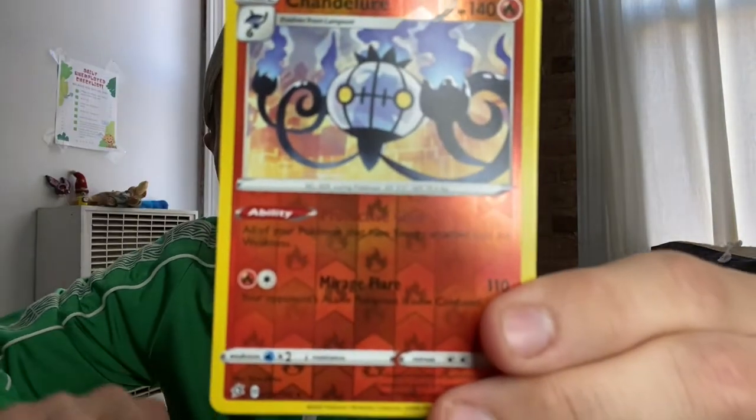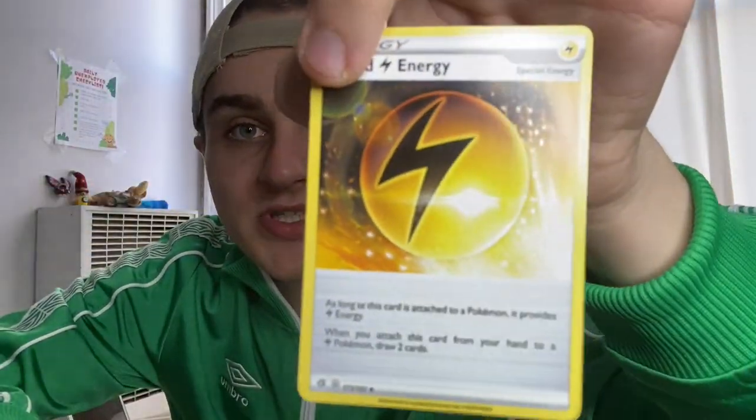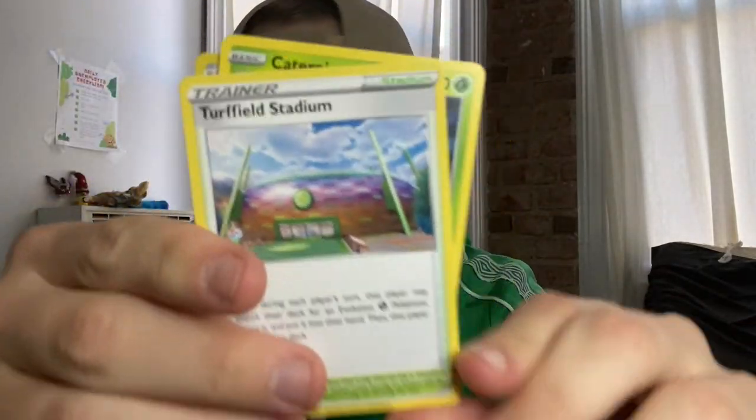Starting with this guy — reverse holo. And an electricity card. Pack number three. So how has everybody's week been? My week has been kind of crazy. They're doing construction right outside my window, so I've been getting woken up at like 6 a.m. every day, which is definitely what I want out of life. We got a Caterpie, reverse holo, and Training Stadium.